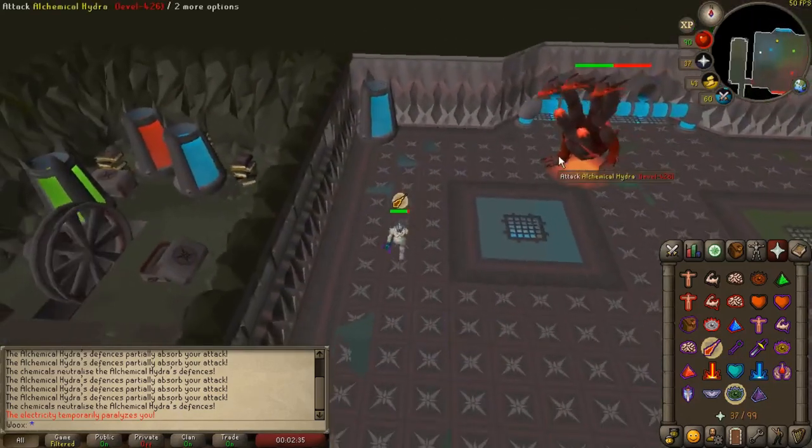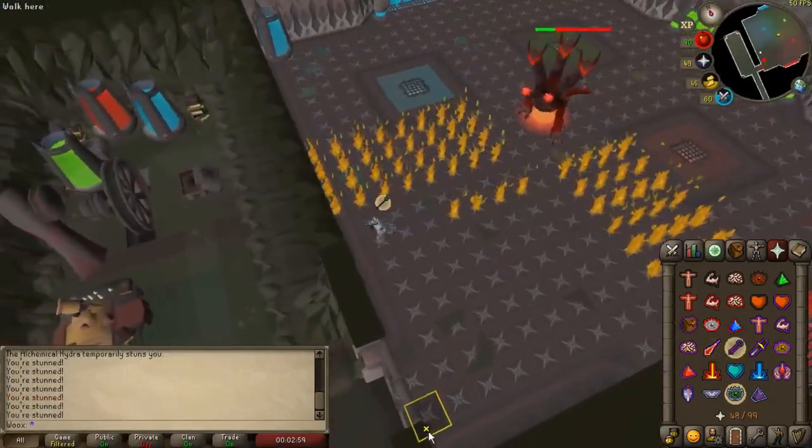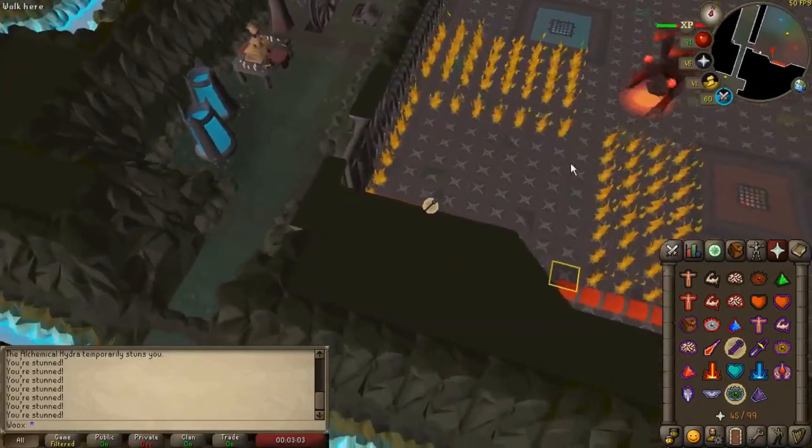At 50% hit points it turns red and has to be lured on top of the blue vent. While it is red it can spawn a line of fire which will rapidly follow you. The fire can be dodged by constantly moving.